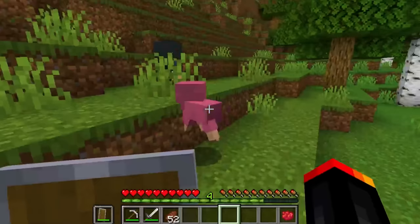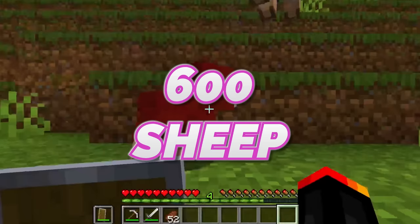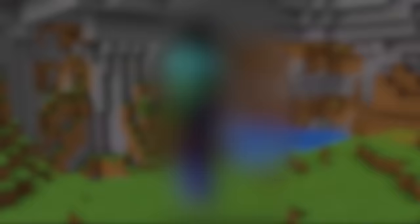Baby pink sheep. You might be saying, oh, it's just a pink sheep again. No, this is a natural spawning baby pink sheep. To put it into perspective, you have to go through 600 sheep to find one pink sheep, but you have to check 12,000 to find only one baby pink sheep. Even though this is 1 in 12,000, the last mob on this list is still more rare.